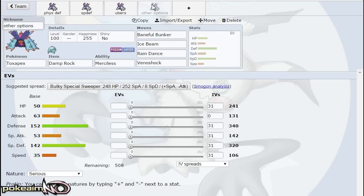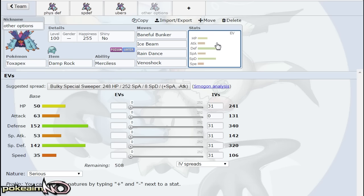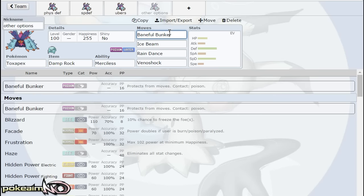In Other Options: Baneful Bunker — I would not run this on any of my Toxapex sets, mainly because I feel like it's a bad move. Toxapex doesn't have a lot to stop your opponent outside of Haze or Scald, and with Baneful Bunker it becomes setup fodder. The second I see a Toxapex go for Baneful Bunker, I already know they're going to spam it later, so I just set up with my SD Scizor and knock it out after prior damage. However, if you're running a Merciless set, then Baneful Bunker is definitely an option because after they get poisoned, Merciless allows you to crit them.